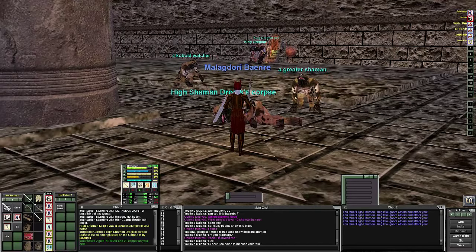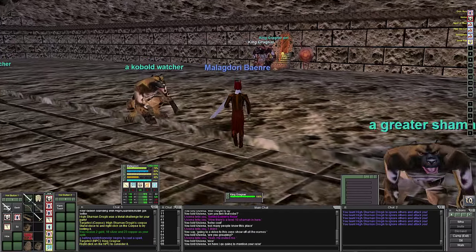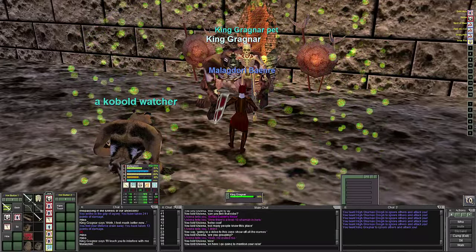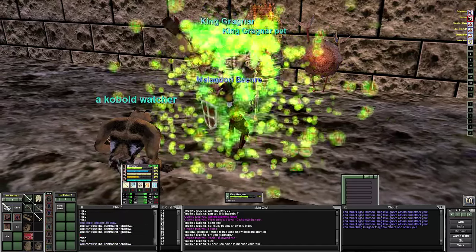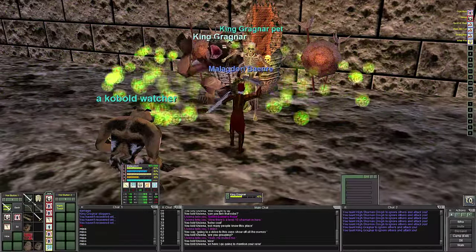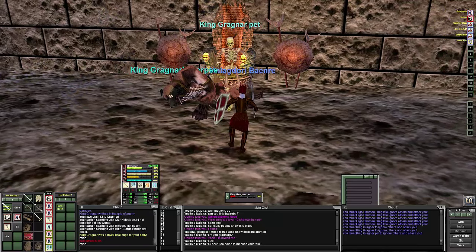Definitely worth coming in here with a group. On Red Server, I'm going to try to get the guys over here so we can raid it like an actual raid zone and do strategies. This guy is a shadow knight, so you'd want to make sure that as soon as you engage him the tank is healed so he doesn't fall too low right off the bat. He didn't only harm touch — he also life tapped at the same time. So he has two instant attacks right off the bat.